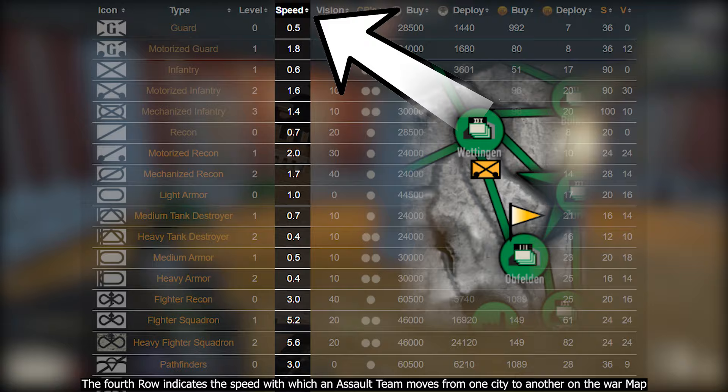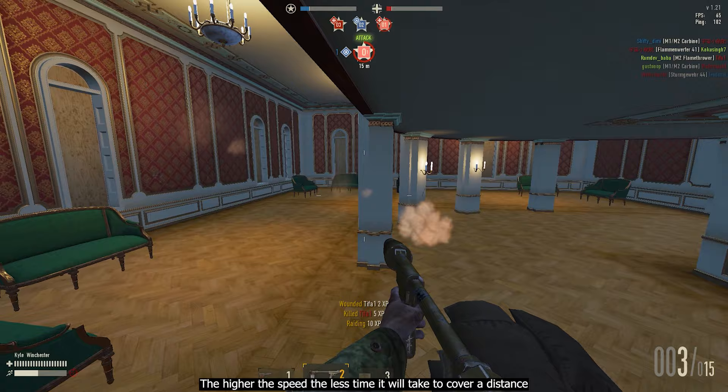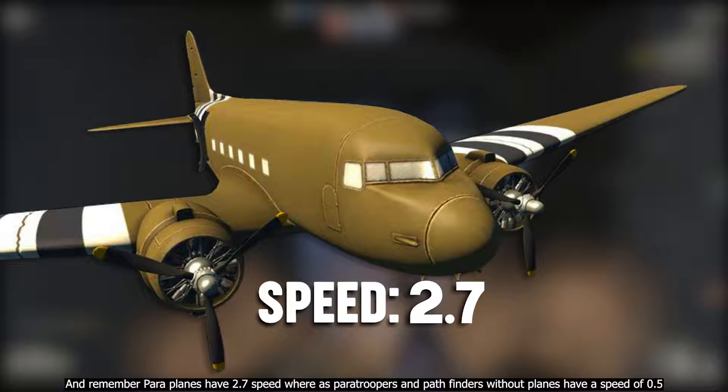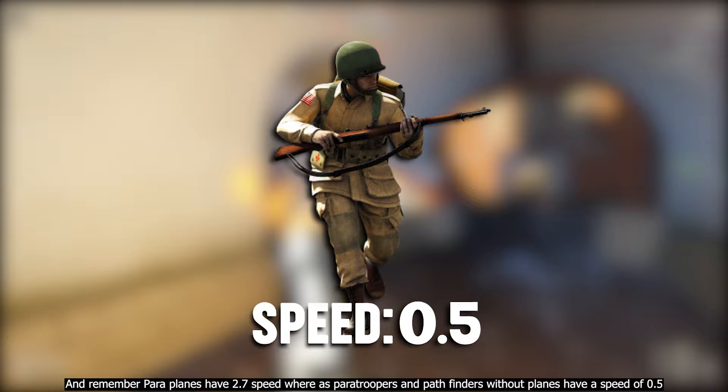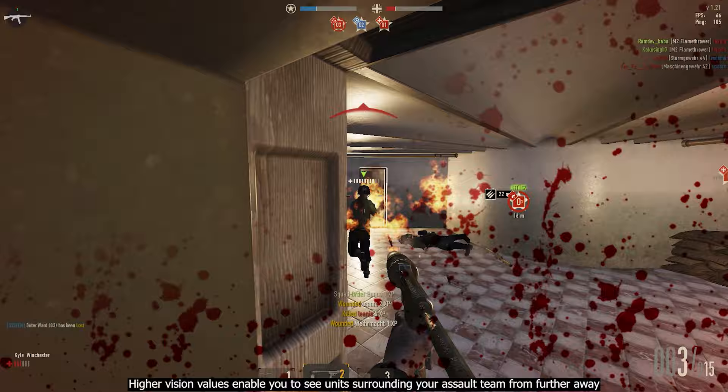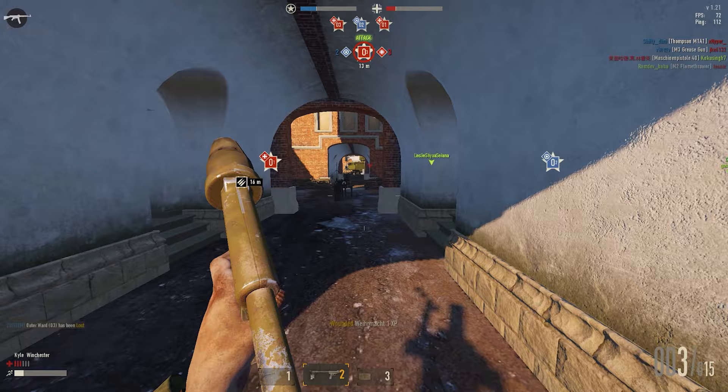The fourth row indicates the speed with which an assault team moves from one city to another on the war map. The higher the speed, the less time it will take to cover a distance. The fastest assault team in the game is heavy fighter planes. Note that paratroopers with planes have 2.7 speed, whereas paratroopers and pathfinders without planes have a speed of 0.5. The fifth row is vision — a radius of distance up to which your assault team can reveal friendly and enemy ATs. Higher vision values let you see units surrounding your assault team from further away. The highest vision belongs to mechanized recons and recon planes assault teams.